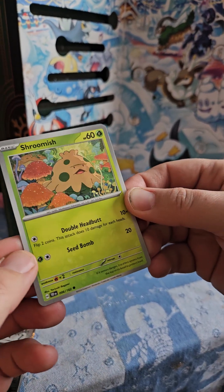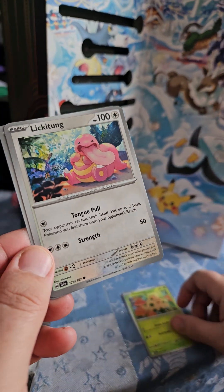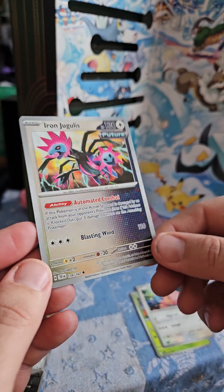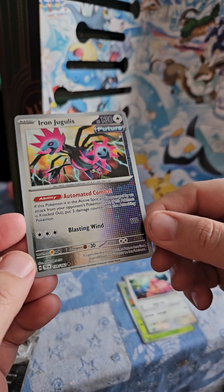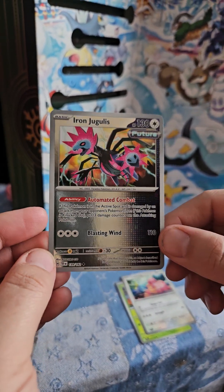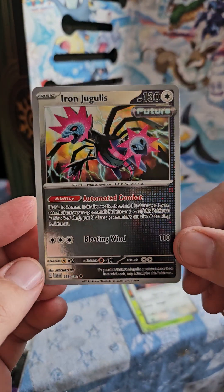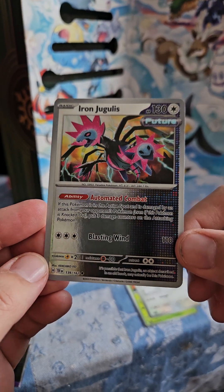Ooh, it's Shroomish. It is Shroomish. Lickitung. Oh, we got a holo — it's an uncommon, but yep. Iron Jugulus. Shiny. You know what, honestly, if a kid were to open this, they'd probably be happy because it's shiny.